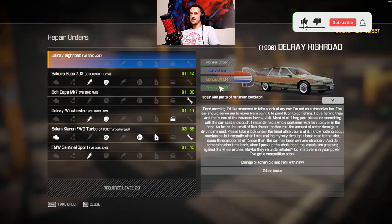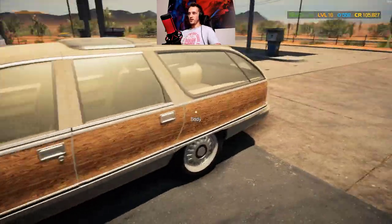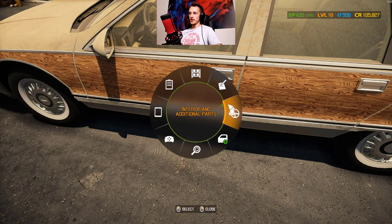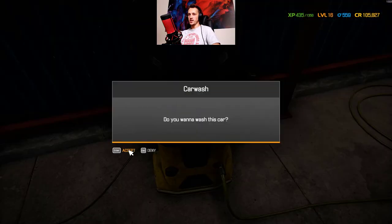Alright, we're back. What we're gonna do today is take a campaign or story mission. This guy wants his car fixed - he's a fisherman and he spilled some fish inside his car. First of all, look at this dirty thing. Of course we're gonna take it to our car wash and completely wash it.